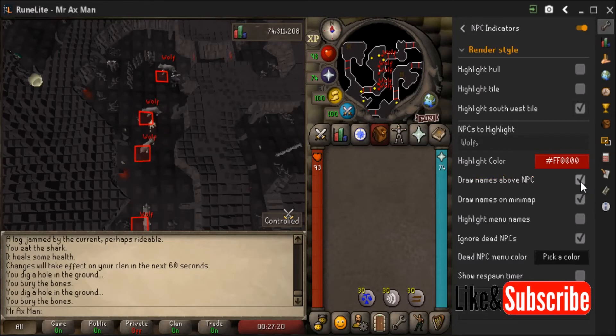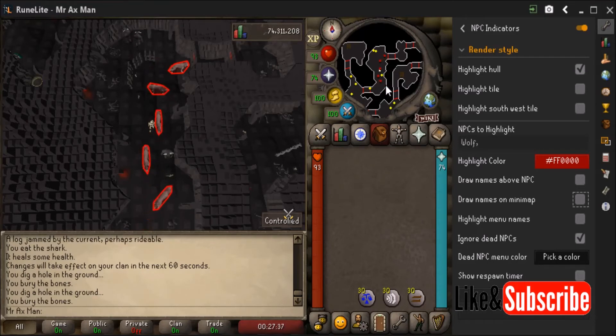You can also disable 'draw names above NPCs' — if I disable that it no longer shows 'wolf' above the NPC and I can just have the highlighted wolves. Same thing with 'draw names on the minimap' — if I disable that, names no longer appear on the minimap. Depending on how many NPCs you have highlighted you might not want that checked, but if you're only focused on one type it's worth keeping on.